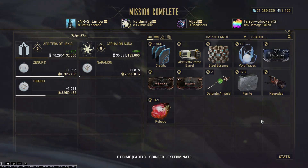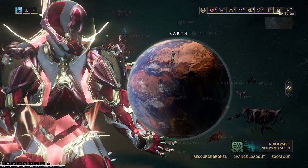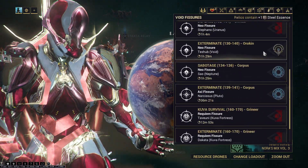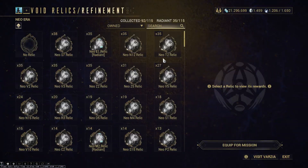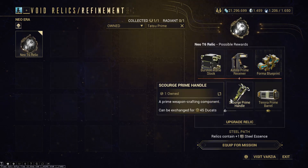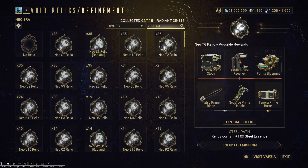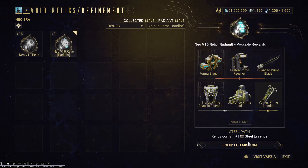We had Neo and Meso, then Lift and Meso - now it's time for Neo and Axi. Fortunately, requiem relics don't count. Exterminates work for a lot of eras - yeah, let's do that. No Tatsu Prime blueprint here... actually, if anything I'd want to rad-share this. There's a bonus prime handle in this tier as well - yes there is.